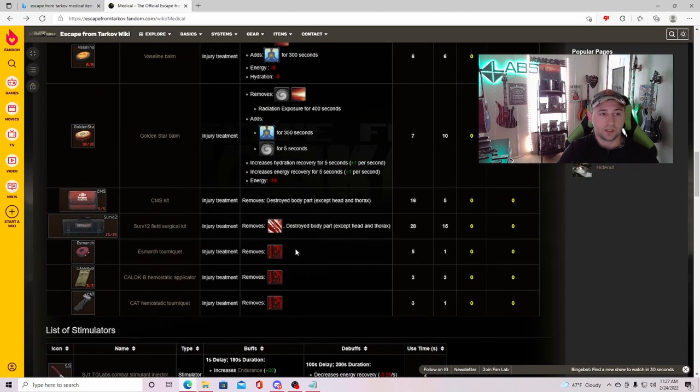If you do lose a limb — which includes your head, left and right arm, thorax, stomach, and two legs — if one of them hits zero, that's what we call a blacked-out limb. You can actually fix those and bring them back to life. The way you do that is with a CMS kit or a Surv12. One is a 16-second use and one is a 20-second use. The difference is that the Surv12 will restore more of your HP. Each time you repair a blacked-out limb, more and more of the max HP on that limb will go lower. I've had a blacked-out limb where I had about two HP left on it — basically one shot from any weapon blacks it out again.